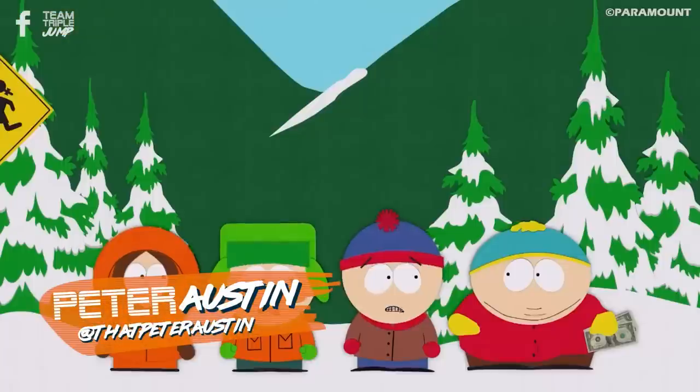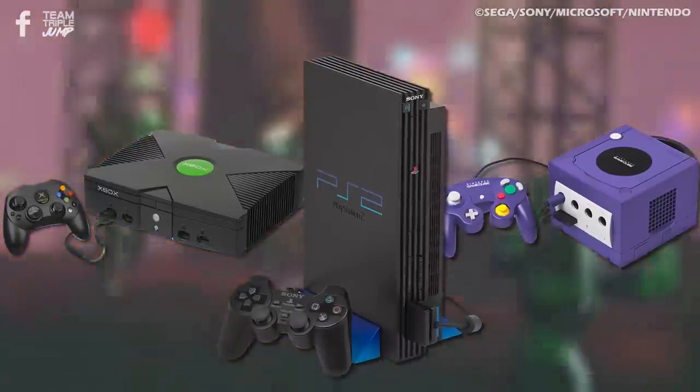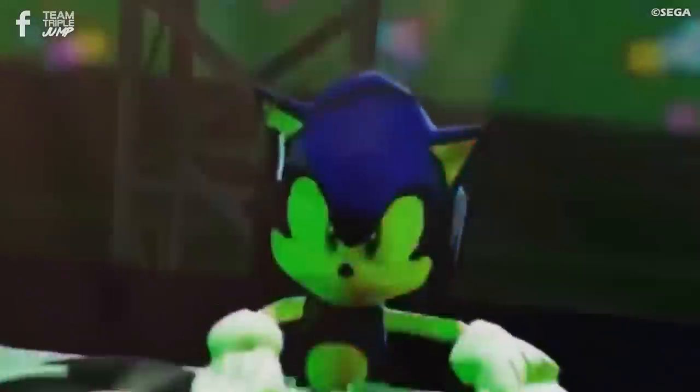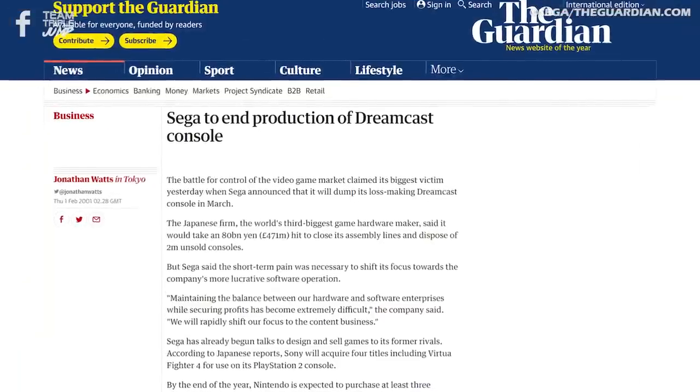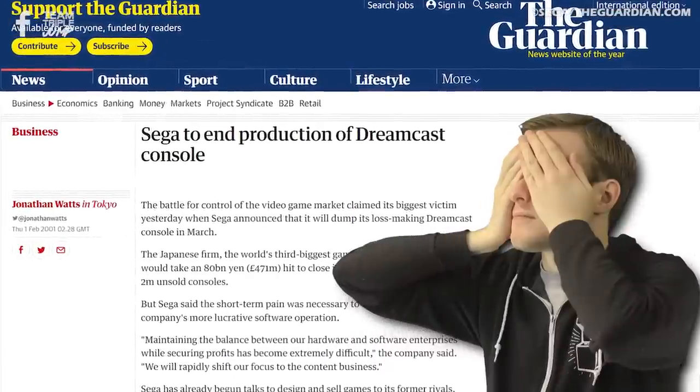The Sega Dreamcast — Sega's swan song in the console market, sort of — was the first entry into the sixth console generation, beating the PlayStation 2, Xbox, and GameCube to the punch. Alas, this headstart didn't do the Dreamcast any favors in the long run, and the console with the swirly logo was discontinued in 2001, less than three years after its original Japanese release.